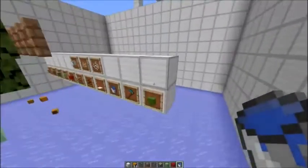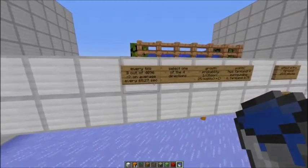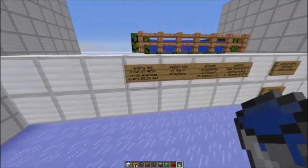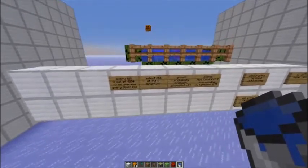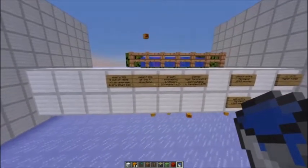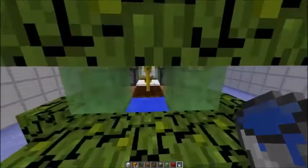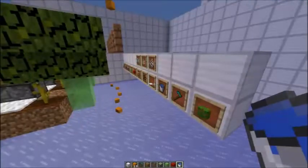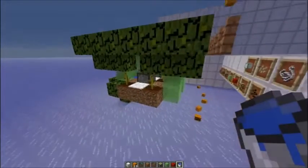So why the extra farmland? Every tick, the game selects 3 out of 4,096 blocks for a random tick update, so on average every block gets selected every 1,682 seconds. If one of these tick updates selects a pumpkin stem, it randomly selects one of 4 directions. In our setup, the middle stem has two sides to grow and the outer stems just have one side. So for the middle stems the chance is reduced by 50%, and for the outer stems by 75%.